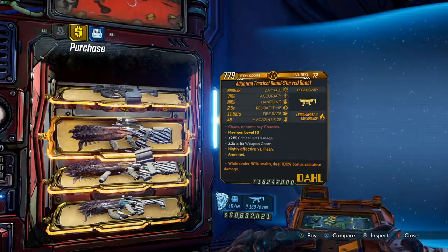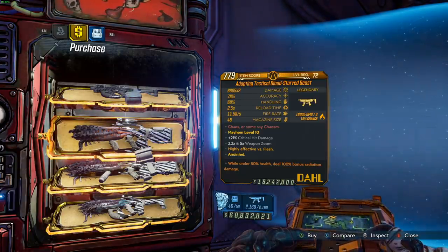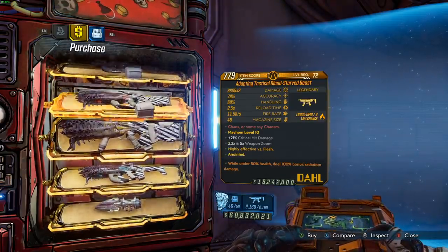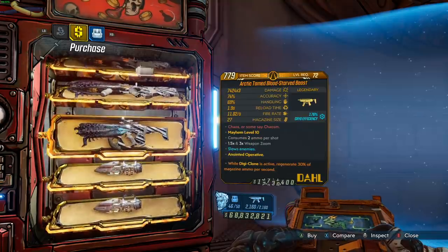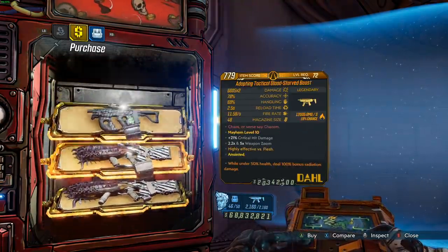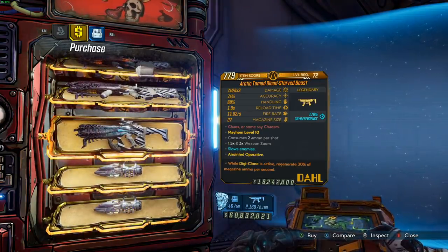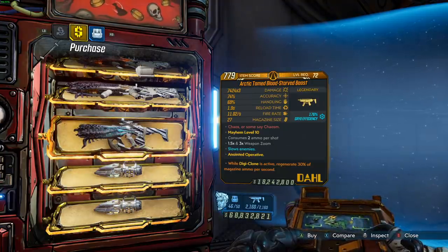It is sincerely one of the most pain-in-the-butt weapons to farm because it drops from Evil Lilith, and that fight sucks. The drop rate for this thing is very low, so you can come get yourself a max damage, perfect-rolled Blood Starved Beast this week. I would save yourself the trouble of ever farming Lilith and just come get these — the guns are so good. I actually featured it as one of the predominant weapons in my new Moze build.